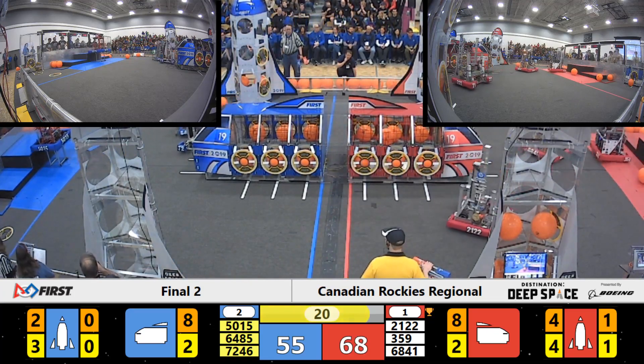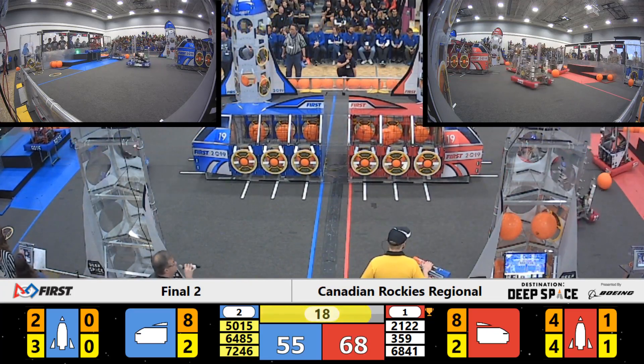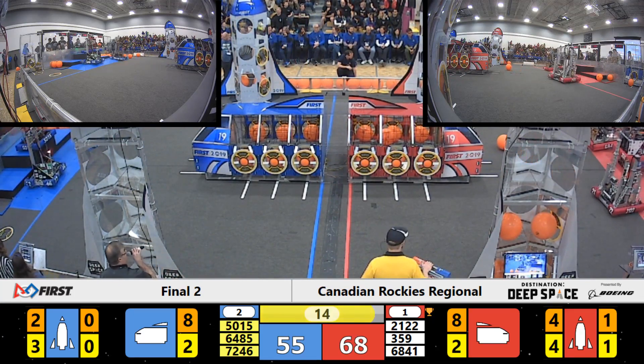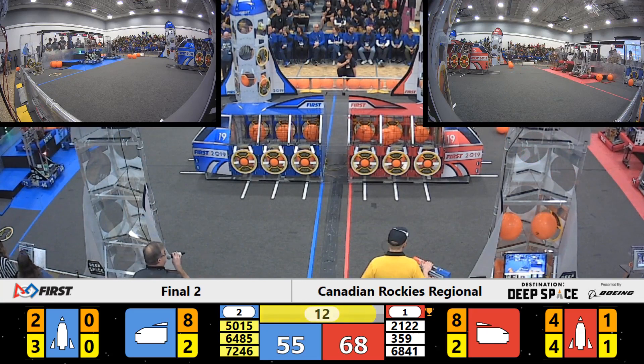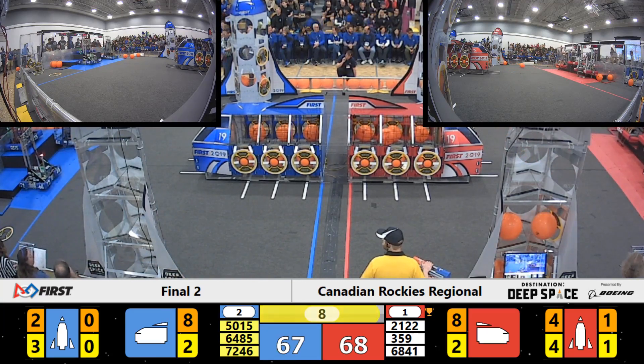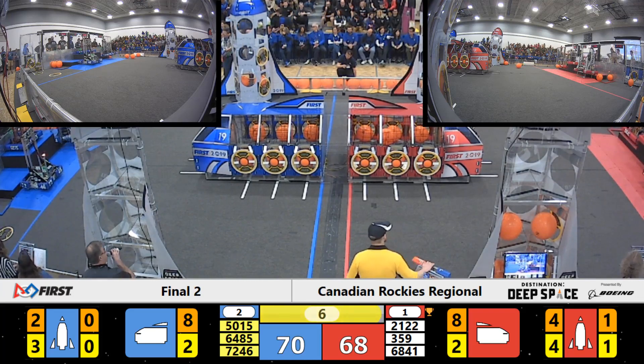50, 15 going up for that 12-point climb as the 20-second horn sounds. Red Alliance 3-5-9, Hawaiian kids going for their 12-point climb. 21, 22 and 68, 41 trying for sixes. 72, 46 and 64, 85 trying for theirs.